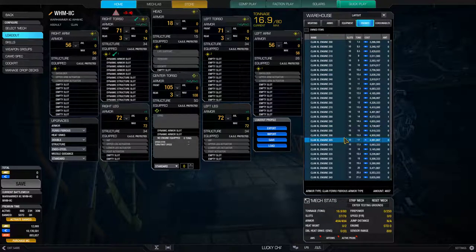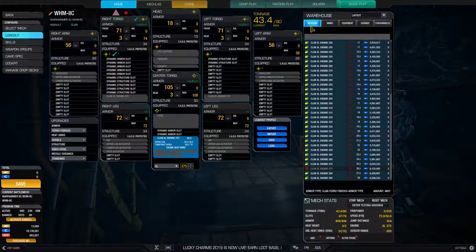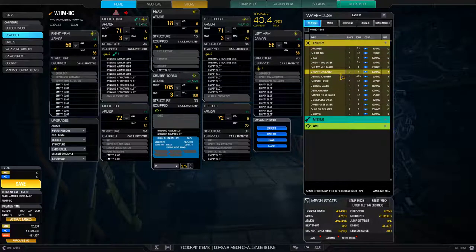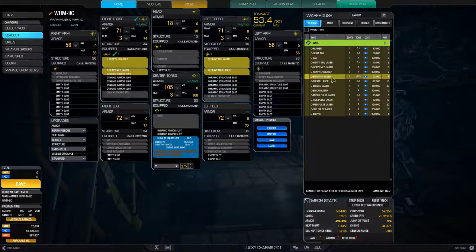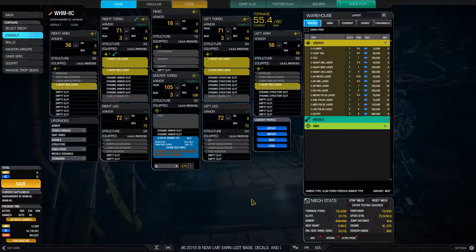What else can we do? We can do 4 ERPPCs using that engine likely. We can also do something completely else — heavy large, heavy medium setups. This is going to not use the head laser hardpoint, so probably not worth doing this. Also an XL 400 — I didn't realize that. Which means we have way too much free tonnage.